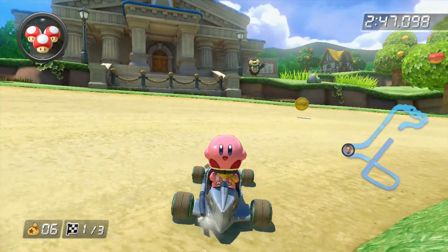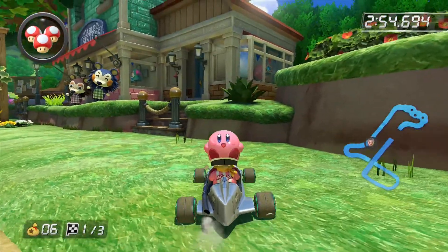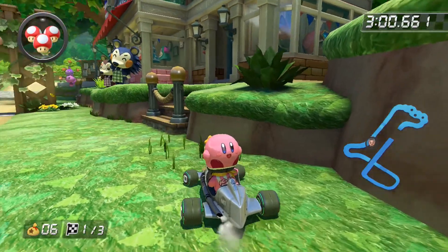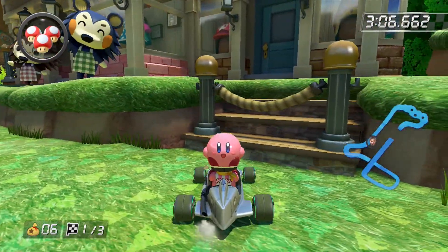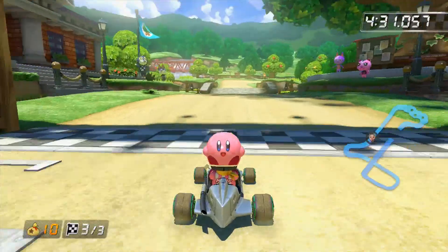Almost immediately after that you have Blathers and the museum. Right before you get to the start-finish line, you get to the Able Sisters shop and if you look closely, you'll actually see some of the helmets that you can unlock as part of the special racing suits for Amiibos. You can see Fox and Kirby — the one I'm wearing — and then the Mario hat right there.